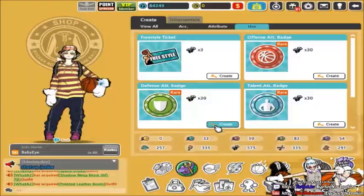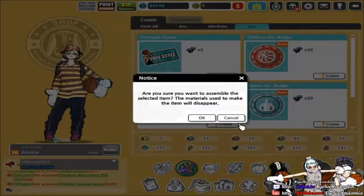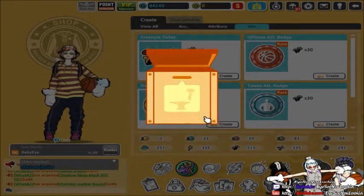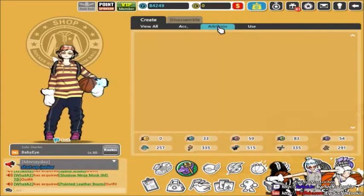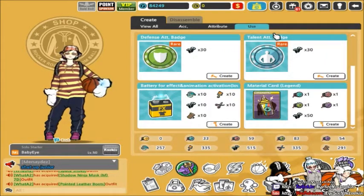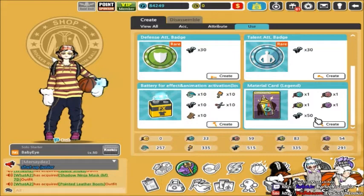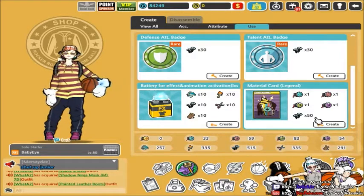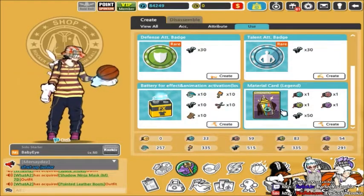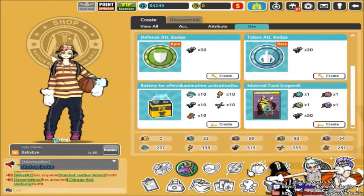I'm going to buy one offensive badge and one defensive badge, and a talent card badge too. Also there's another thing over here that you can make — if you scroll down to the use tab, it's called a material legend card. You can also make these. They're on the same level as a legend card — they would count as a legend card. So if you don't have any legend cards, if you can make five of these, they would also work. You can fuse these with your cards.